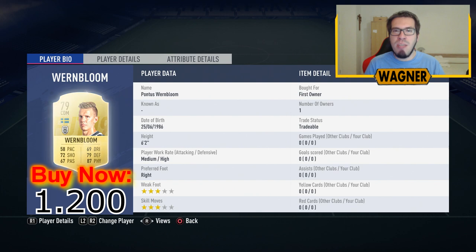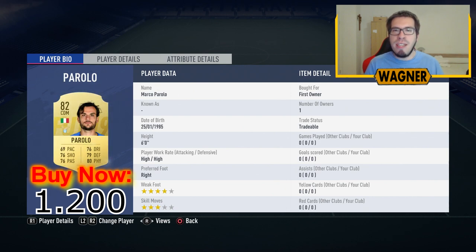Then we have playing left back the Sweden player, the 79-rated Pontus Wernblum, 1,200 coins. Then we have the 82-rated center midfielder Marco Pairolo, 1,200 coins. Next is the 82-rated Steven Nsonsi, another Roma player, 1,200 coins.